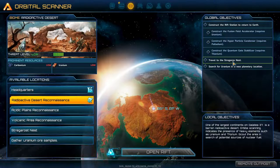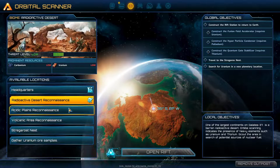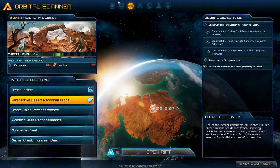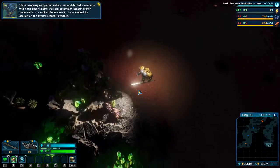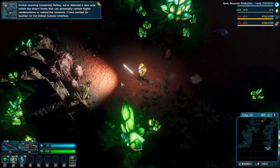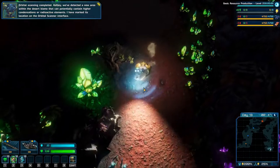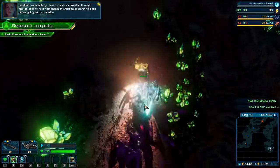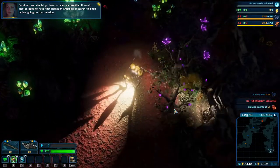Travel to the Stegaros Nest - search for uranium in a new area. Does it show anywhere where the Stegaros Nest is? Orbital scanning completed - we've detected a new area within the desert biome that can potentially contain higher concentrations of radioactive elements. I have marked its location on the orbital scanner interface. We should go there as soon as possible. It would also be good to have the radiation shielding research finished before going on that mission.